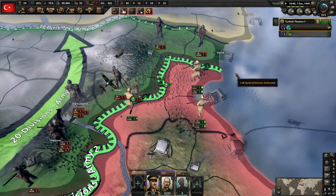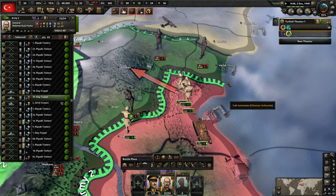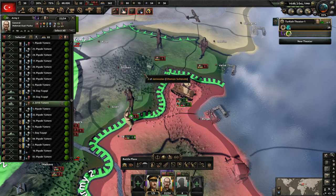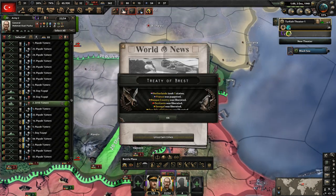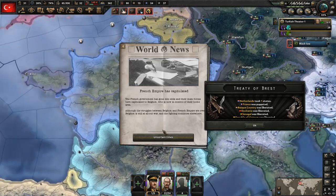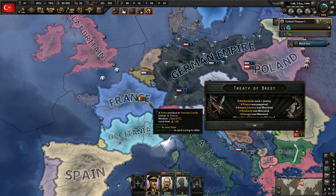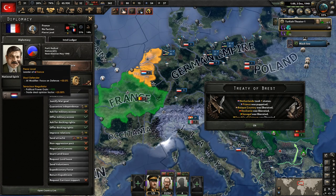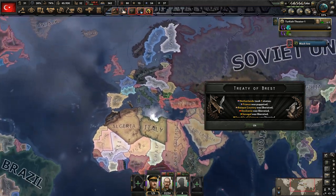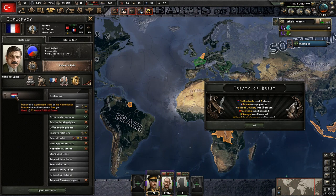These troops are coming up this way, and Varna does look like it would be a bit more difficult to attack — they actually have a full-strength division there. Let's get behind them here — I think that's the best way to do this. Continue attacking right there. And yeah, France lost — the French Empire has capitulated. France was defeated by Belgium and the Netherlands.